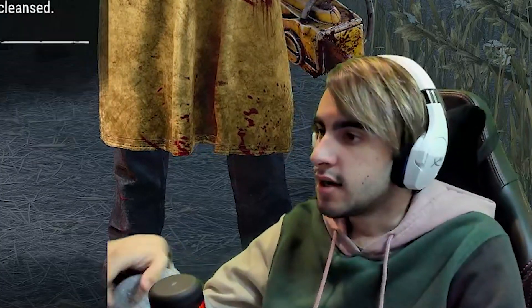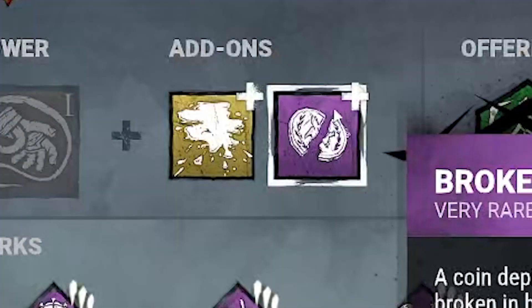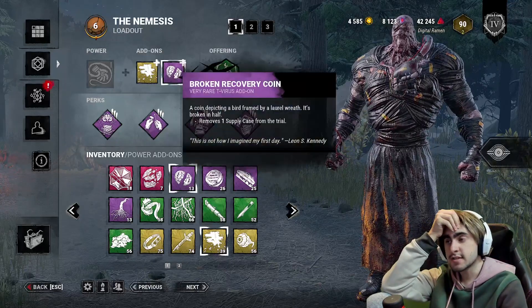Sorry for yawning, it's like midnight. I want to show everybody what I believe to be the strongest Nemesis build. We're going for infinite infection with Broken Recovery Coin and Marvin's Blood. With Marvin's Blood I can mutate and hopefully get to tier 3 super fast, and then we're really strong.